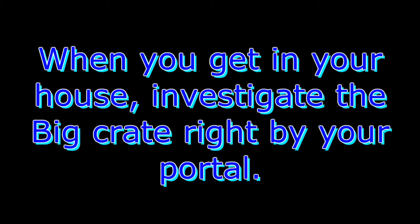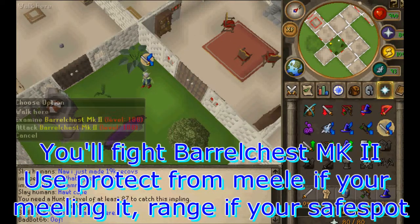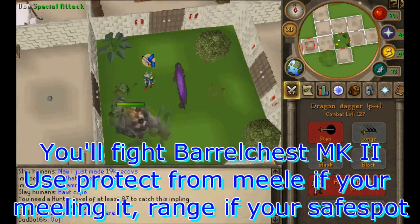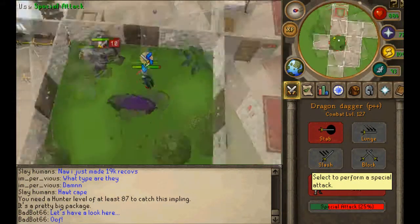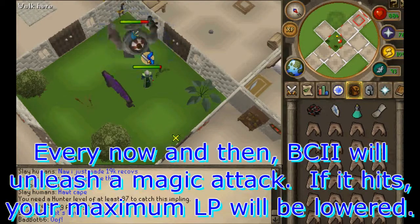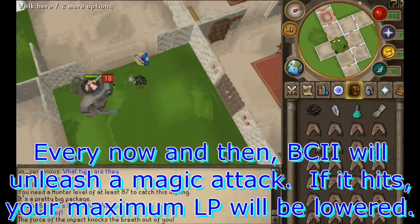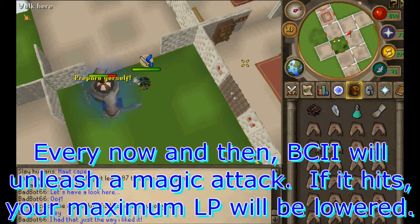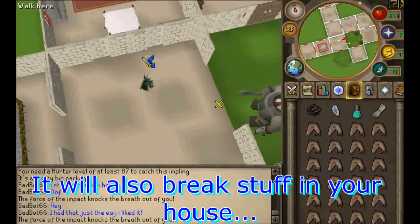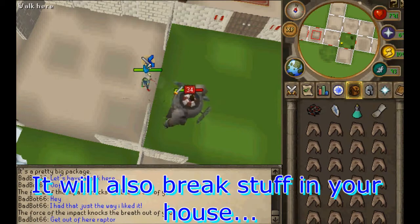Once you investigate it, Barrel Chest Mark II will come out and you fight him. He uses all three combat styles, mostly melee if you melee him. He'll also use range occasionally. His real special is a giant magic special that will lower your maximum health and destroy your house while he's at it.